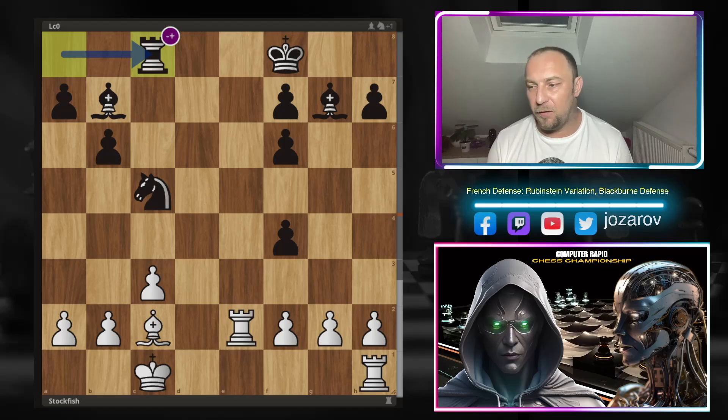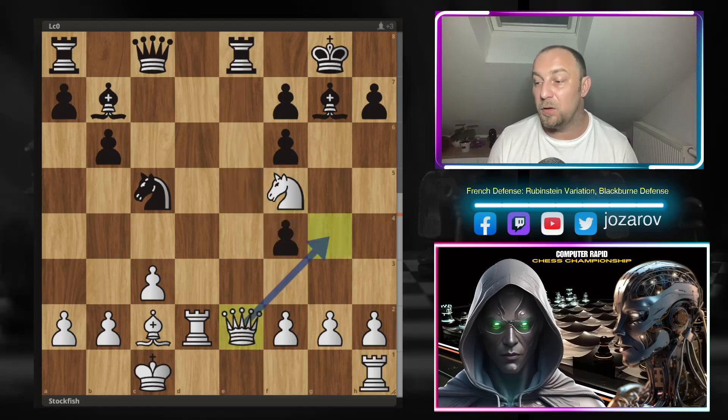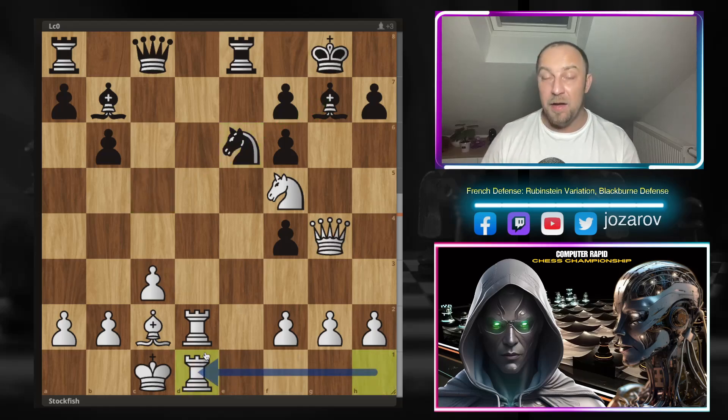After e-takes-f4, Black would have two minor pieces for a rook — enough compensation, and in engine chess that's a much better position for Leela. So after e-takes-f4, Stockfish continues with queen to g4, threatening immediate checkmate on g7. Leela plays knight to e6, protecting the bishop on g7. Now rook from h-file to d1 — including the last piece into the attack. All pieces are on optimal squares, and when Stockfish builds such an attacking formation, you know something decisive is coming.